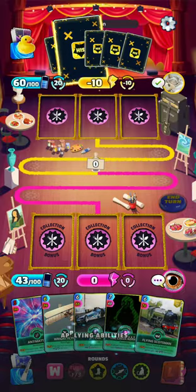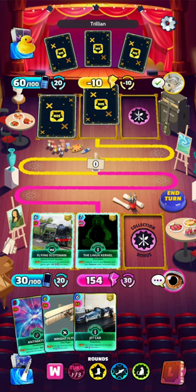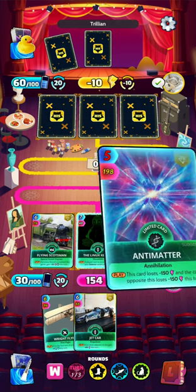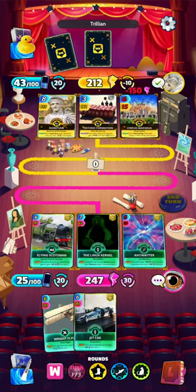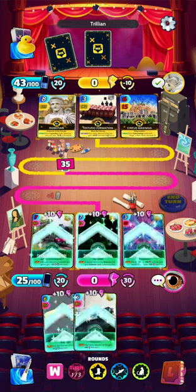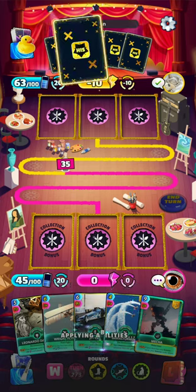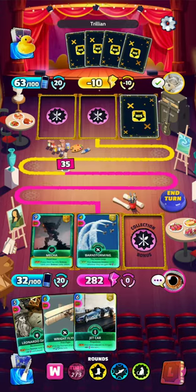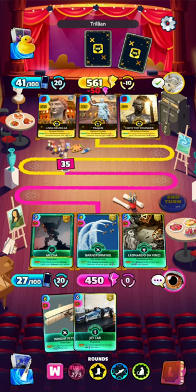Round two — the Curious Cuisine. I think we'll go with the Scotsman in front, the Linux Kernel next — we want to get that around — and I think I'll save the Jet Car for if we need it, so I'll play the Antimatter. It looks like Antimatter hit something good, great for us. On the return the Linux Kernel will give a plus 10 boost to everything. There's the big boy now — the Mecha. We want to get him around, and a Da Vinci in the back for a nice 450. That's a strong turn.